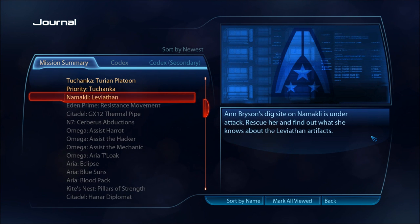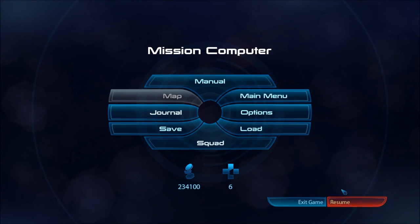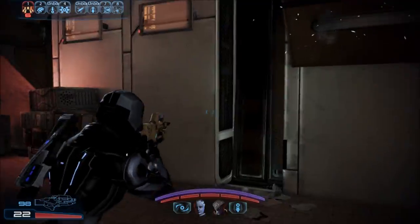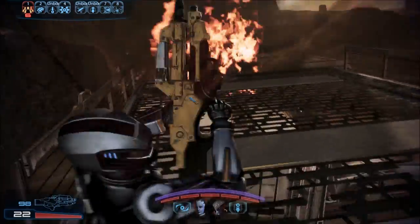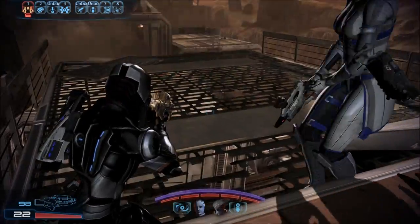Namakli. Anne Bryson's dig site on Namakli is under attack. Rescue her and find out what she knows about the Leviathan artifacts. Oh crap, that's not operable.